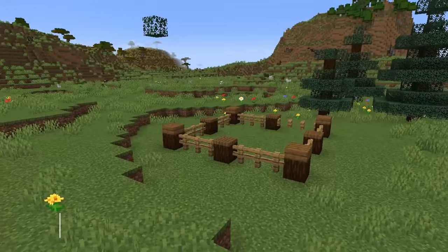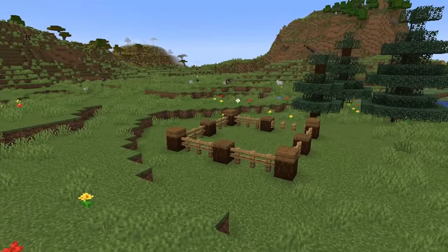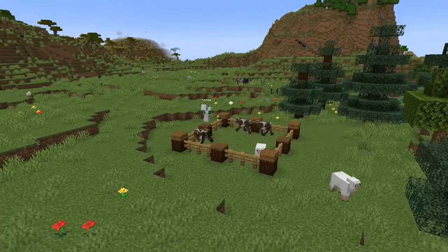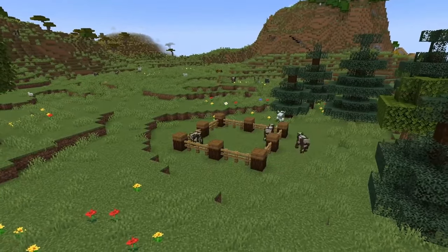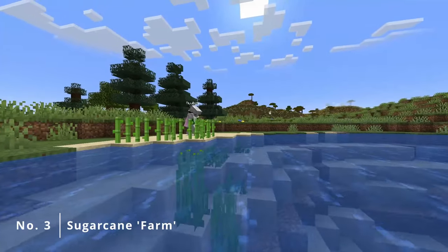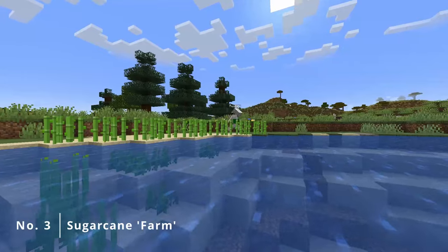Right here I went for quite an easy design, but quickly figured out that this design won't work that well because cows happen to have better needs than I suspected. They can easily jump over a block and a trapdoor, so I needed to fix that. And third, a sugar cane farm — just place them next to the water for now, we can clean that up later on.